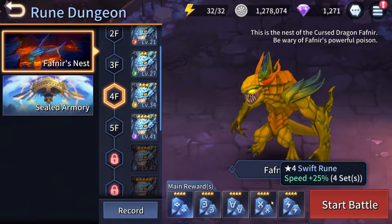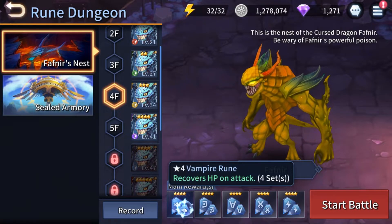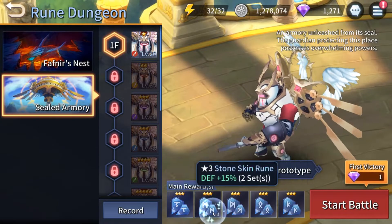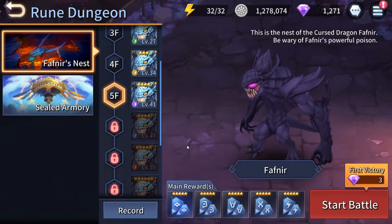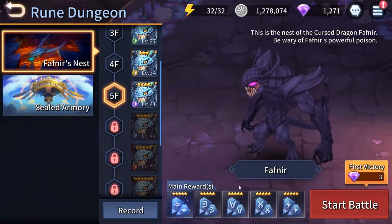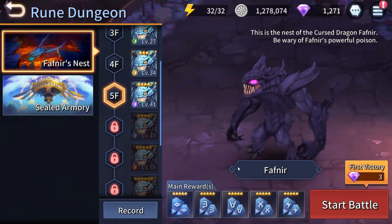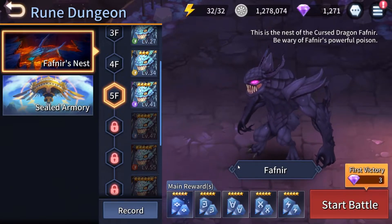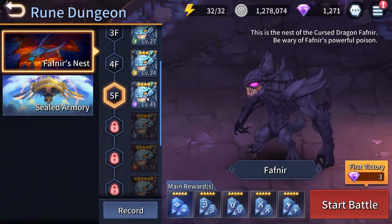Swift Rune gives 25% speed, Havoc gives 12% crit, Charge Rune gives 35% attack, and Life Rune gives max HP +20% alongside HP recovery on attack. Sealed Armory drops different runes: Earthquake, Stone Skin, Profit, Resistance, and Revenge runes. As of now, I highly recommend farming Fathnir's Nest — the most useful runes seem to be there. Note: I'm using my second account here because I'm worried about a sync bug with Google Play when logging out, which I encountered during my re-rolling experiment.